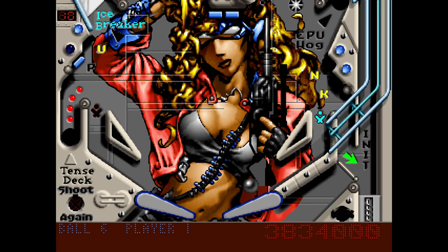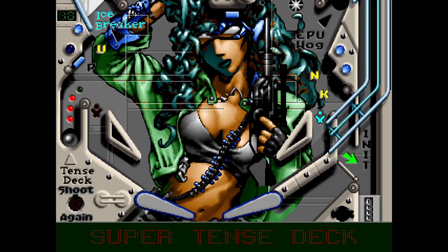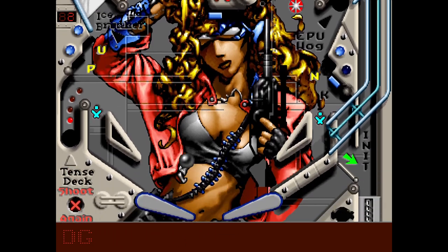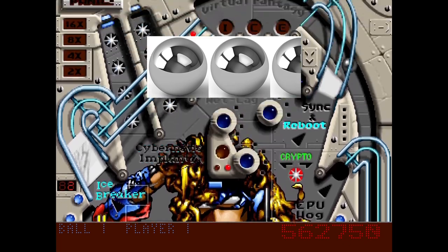Remember when I said you can change Cyborg Girl's colors? Here's how. You have to shoot the ball into the CPU hog four times, then sink the ball into the tent's deck. Of course, that's easier said than done. I can't think of anything else, and Cyborg Girl unfortunately gets two and a half pinballs out of five.